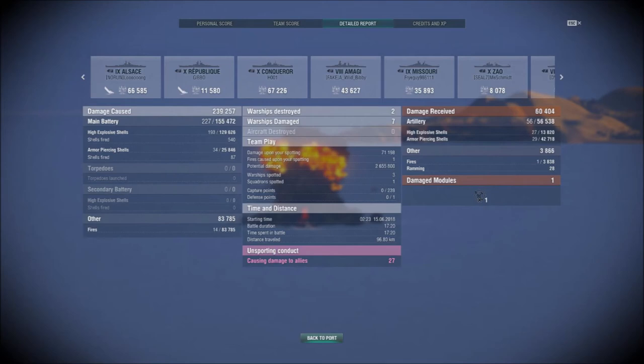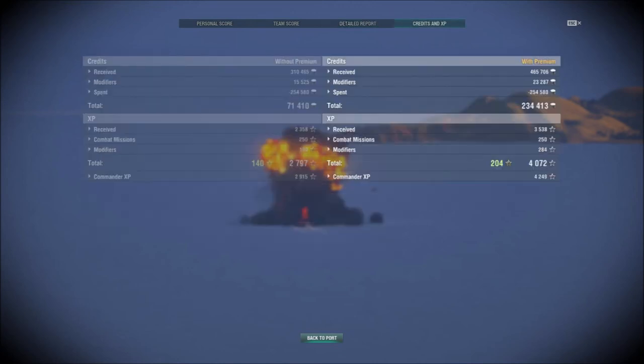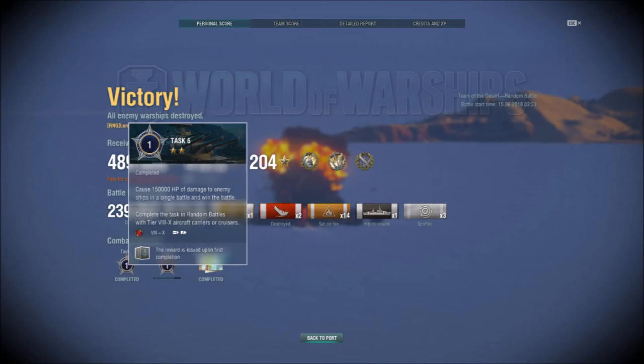Most damage was to the Conqueror and Alsace. Almost 84,000 fire damage, 129,000 with HE, and only 26,000 with AP. I took 60,000 damage, so I was tanking a fair bit. 2.6 million potential damage, almost 2.7. I also earned a fair amount of credits. Interestingly, I was on Halsey campaign Stage 1 Task 6 — the qualifier was 150,000 damage in a single battle and win. I think I more than made up for that with this battle.